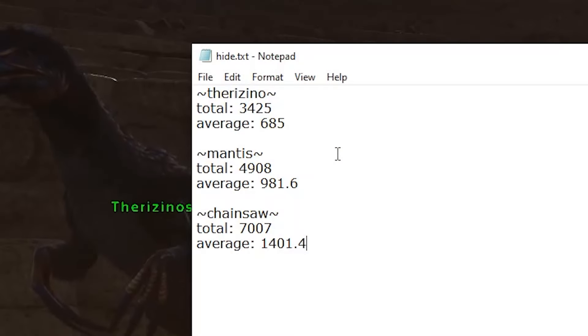After part one, the Therizinosaurus got 3,425 hide in total and an average of 685 hide per kill. The Mantis got almost 5,000 hide total with an average of roughly 1,000 hide per kill, and the Chainsaw got a total of just about 7,000 with an average of about 1,400 per kill.